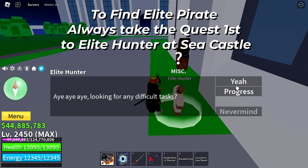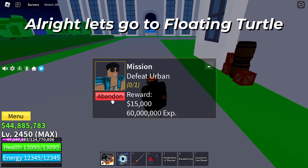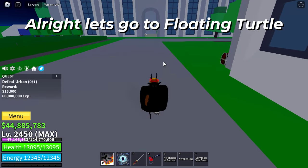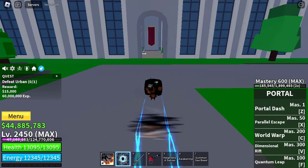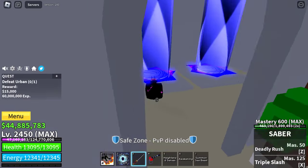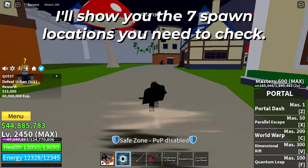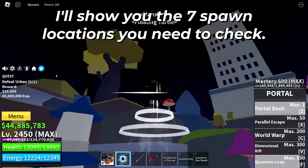Hi buddy, to find the elite pirate, always take the quest first from the elite hunter at sea castle. Let's go to floating turtle — I'll show you the seven small locations you need to check.